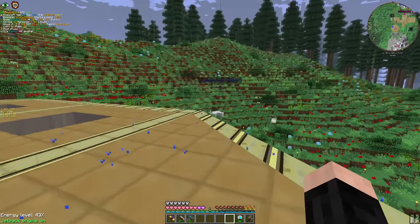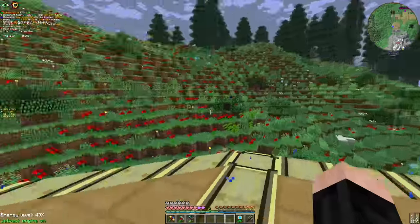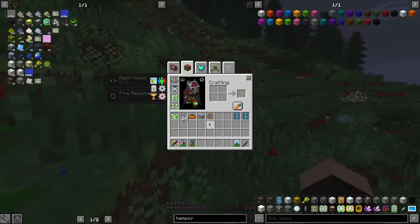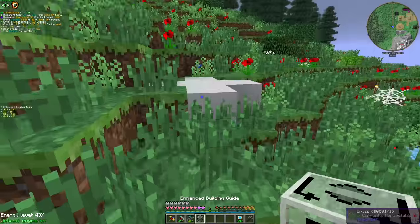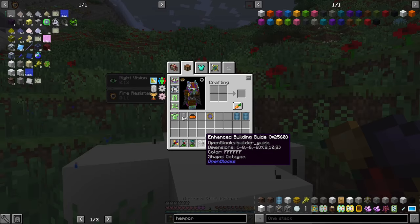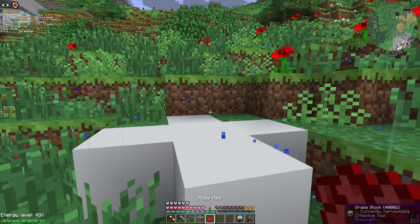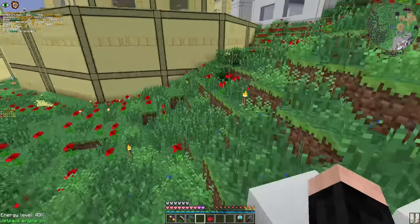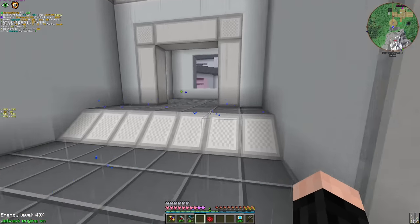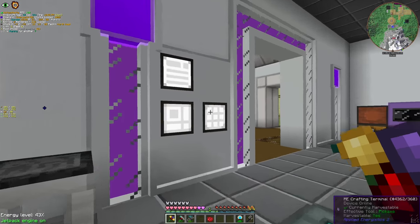Luckily, this time I decided to go easy on myself and just build a silo. Because it's a nuclear reactor, and I actually like silos. This is actually a really simple recipe, and I just need a lever. I really need a wireless terminal eventually — after the reactor.